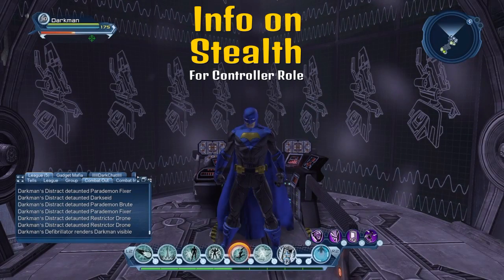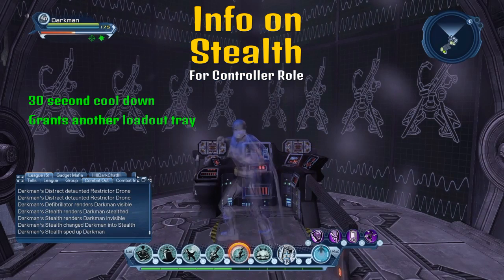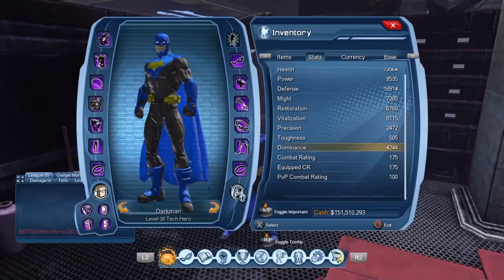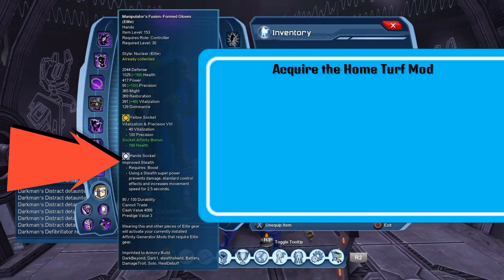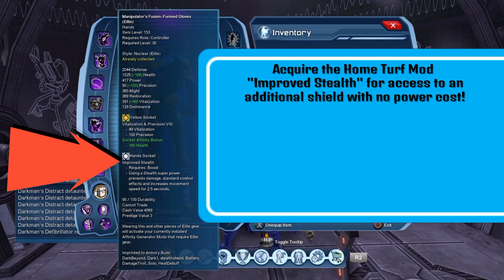Here's some info on stealth. Aside from stealth having a 30 second cooldown and granting you another loadout tray with powers exclusive to stealth stance, and of course debuffing your vitalization and dominance while in that form, stealth also grants you a shield if you equip the home turf mod named Improved Stealth.